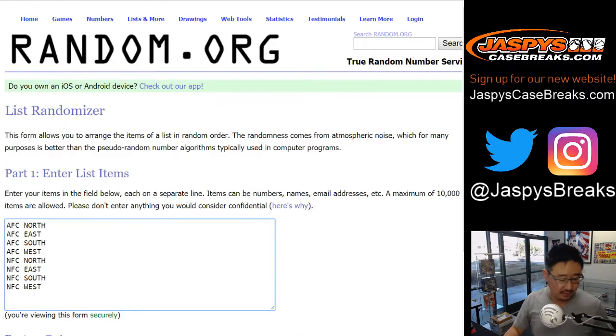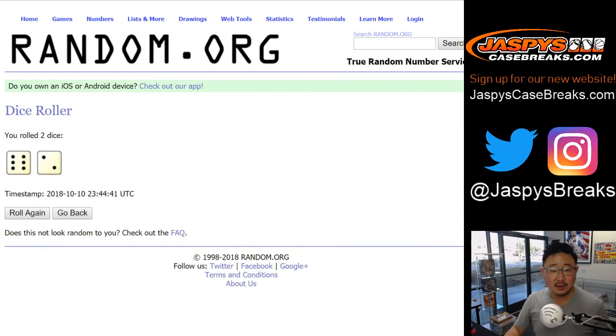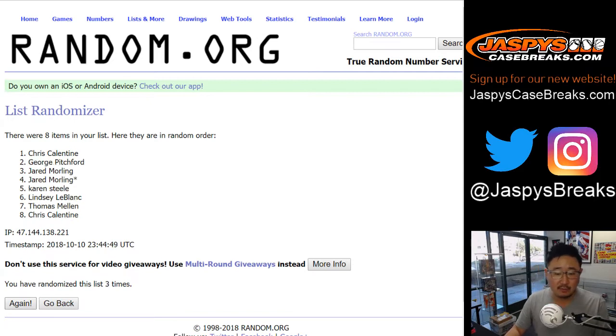There are the divisions right there, and we'll randomize each list. Six and a two, eight times for the eight divisions. After eight times, we've got George down to Lindsey.